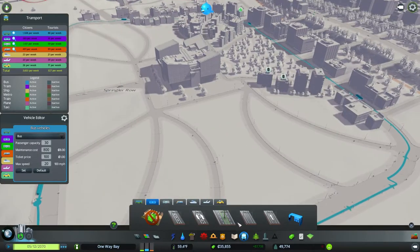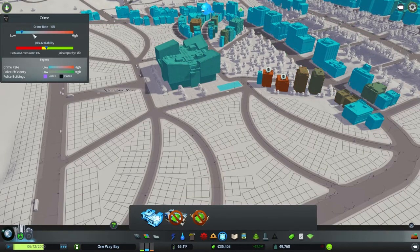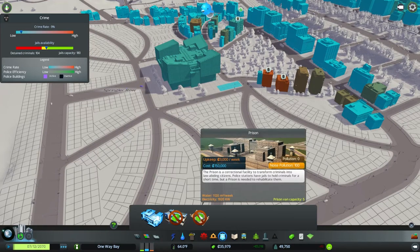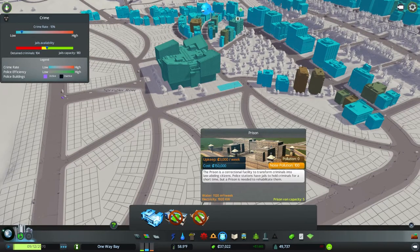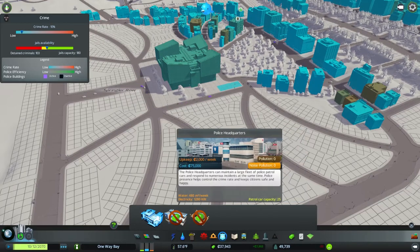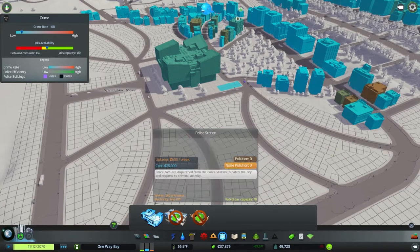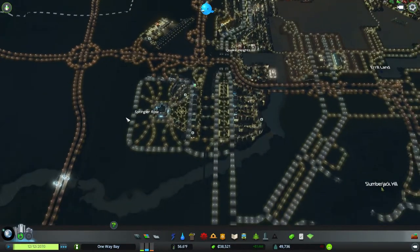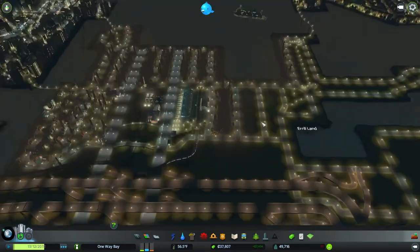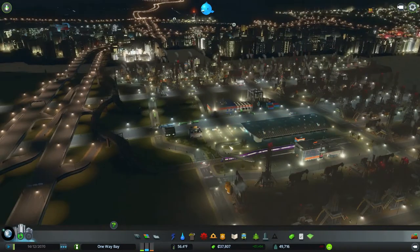We have a crime issue. We actually need some more jails. I don't think we need a prison at this point — it's got a van capacity of five vans that can go out, I just don't know how many prisoners you can have. I think we just need a police department down here because it'll be able to handle Springler Row and also Uraland, which actually does have a little bit of a crime problem at points.